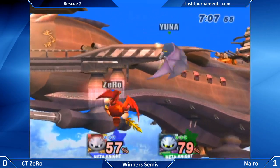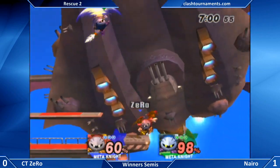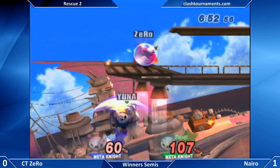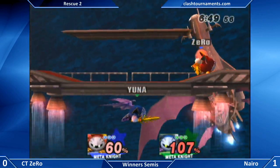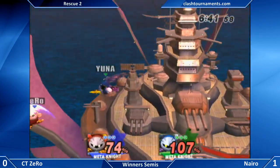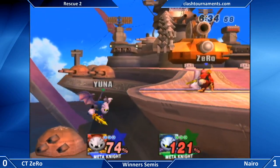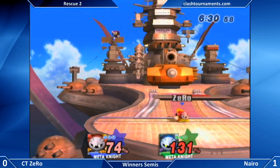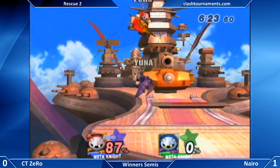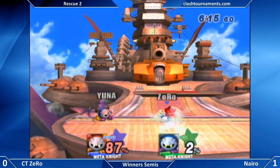Right now both Metaknights are pretty much the same as far as sharking and camping — though I think Zero is really better than Naira in that regard. Low ceilings mean that up-b can kill so early, it's gonna be pretty scary. A 47 percent deficit is not insurmountable in a very momentum-based matchup — 47 percent can be changed in no time. That little trap by Naira was very good. Zero picked the correct punish option — up to grab — knowing Naira was going to land in front of him and shield, because no other option was anywhere near as good. Another good patient read by Zero, and you can see the respect in Naira's face.